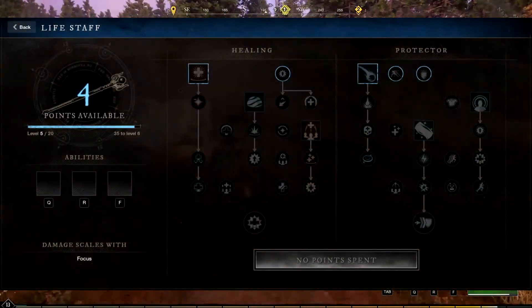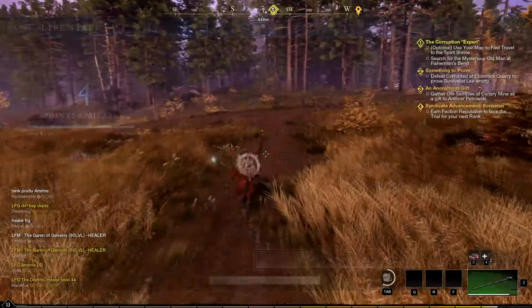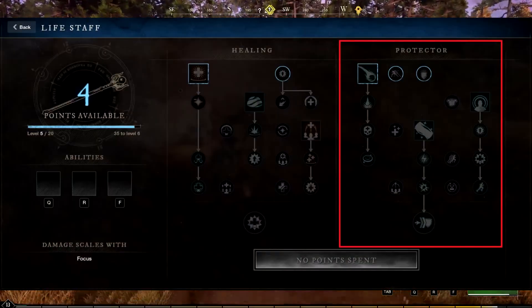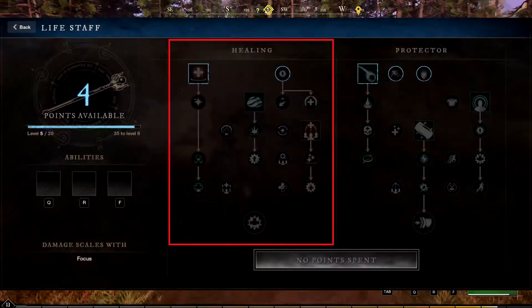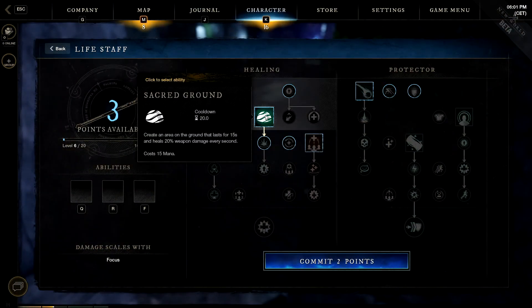The tenth weapon is the Life Staff. The Life Staff is divided into two different specializations: Healing and Protector. The first spec, Healing, is the main healing spec in the game and has three active skills, and each active skill has at least one chain passive skill linked to it.